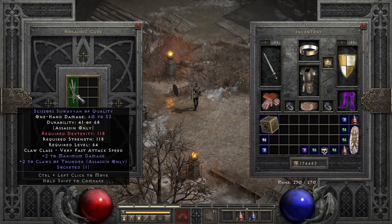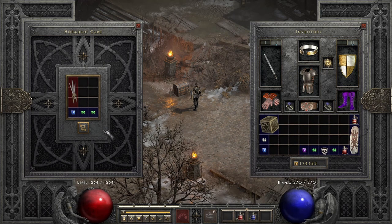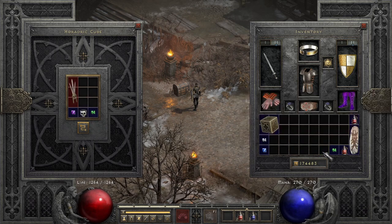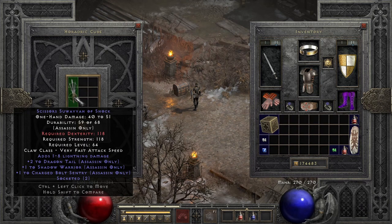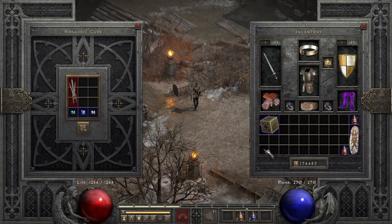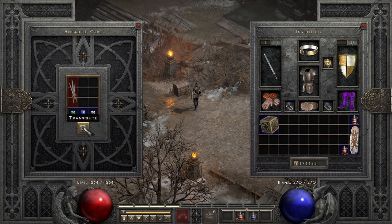Two to Claws of Thunder — another nice base for Mosaic if it wasn't magic. Nothing. Nothing, nothing, nothing — we didn't get any traps or Mage Killers or anything like that.